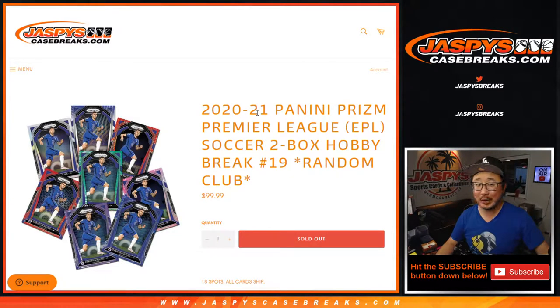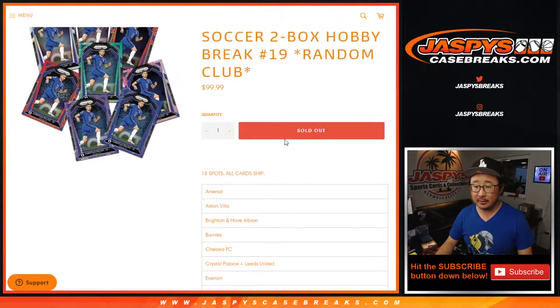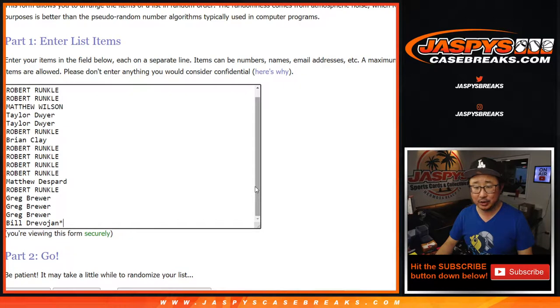Hi everyone, Joe for Jaspi's CaseBreaks.com. It's back — 2020-2021 Panini Prism Premier League, the English Premier League. Soccer, or footy, football. Two box, random club break number 19. There's all the clubs right there, a couple combos. All cards shipped. Big thanks to everyone here for getting in on the action.